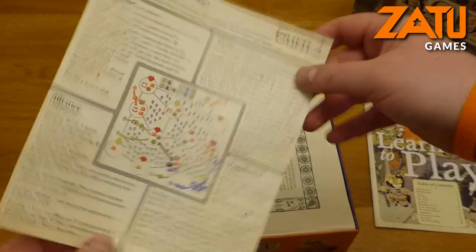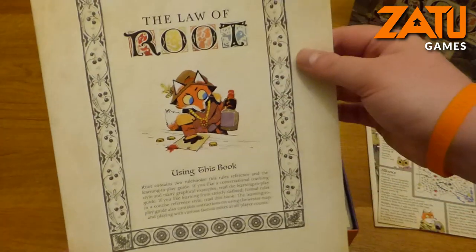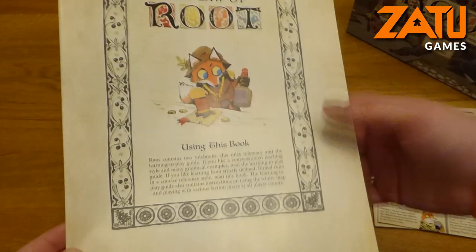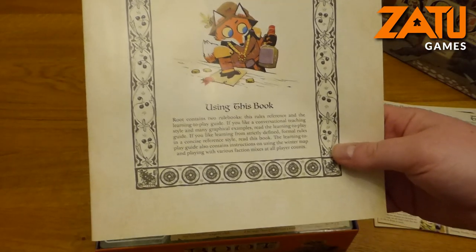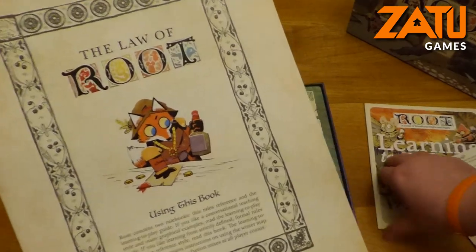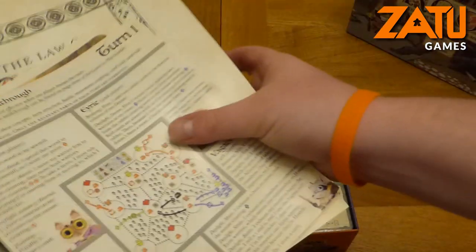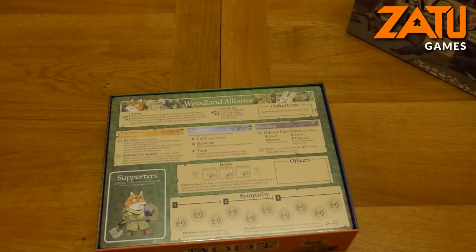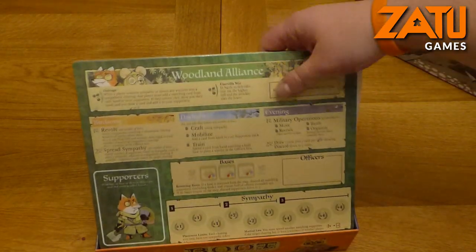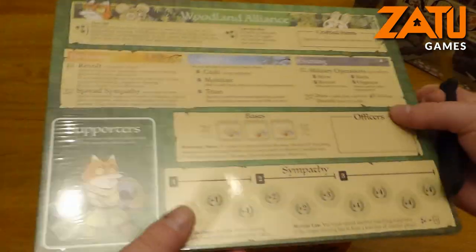This is a learn to play walkthrough, which will be really handy. And the Law of Root - so this is the main rule book, but it's more of a rules reference I would say, rather than the actual rule book - that is more the learning to play. The theme runs throughout: the artwork isn't just nice on the cards or the board, it's fantastic in the rule book as well, just from briefly looking.